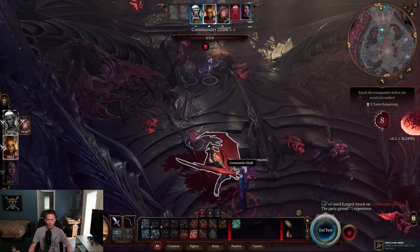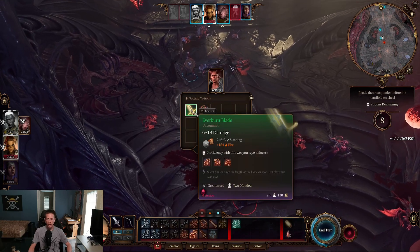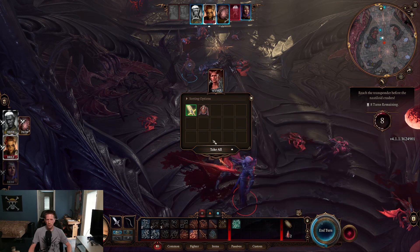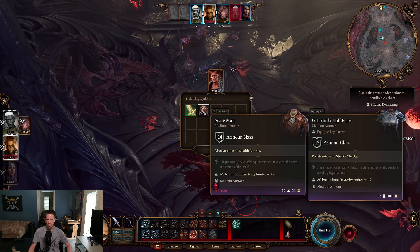Beware that the mind flayer will turn on you once Zalk is dead. Make sure you loot Zalk's corpse for a nice powerful greatsword to use early in the game. Give it to Lae'zel so she can boof enemies like this.